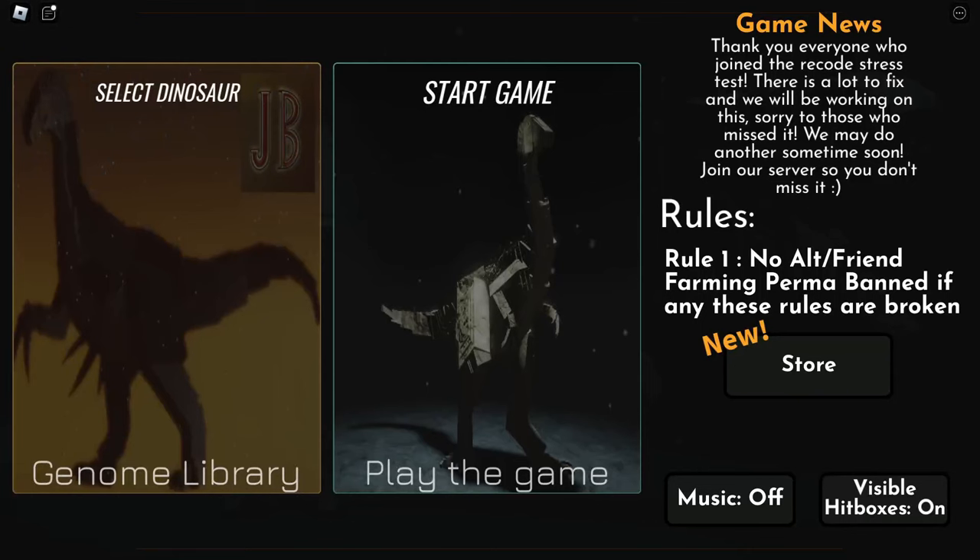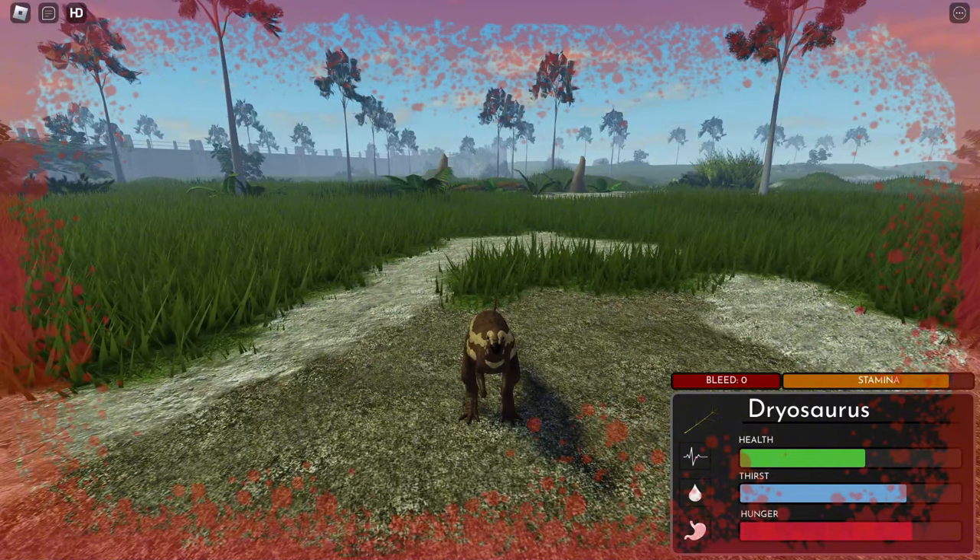So that is the first game that you might try. I'm gonna put the game link down below so you guys can play Jurassic Bucky. Let's head to the other game — for the second game, we have Fallen Ashes.